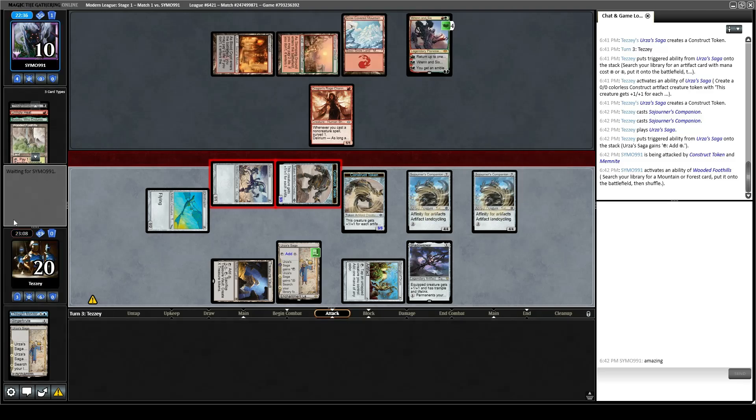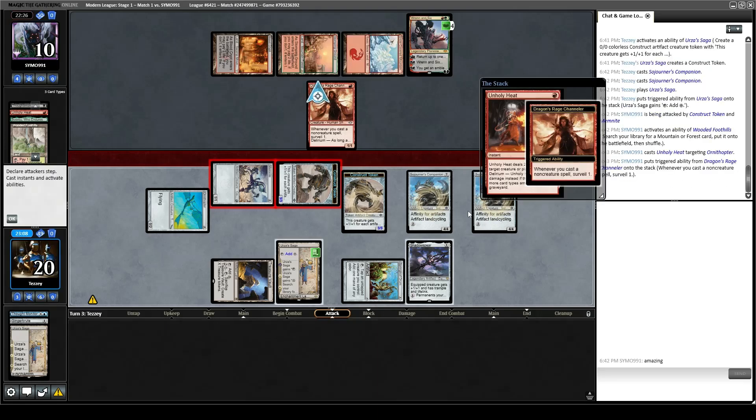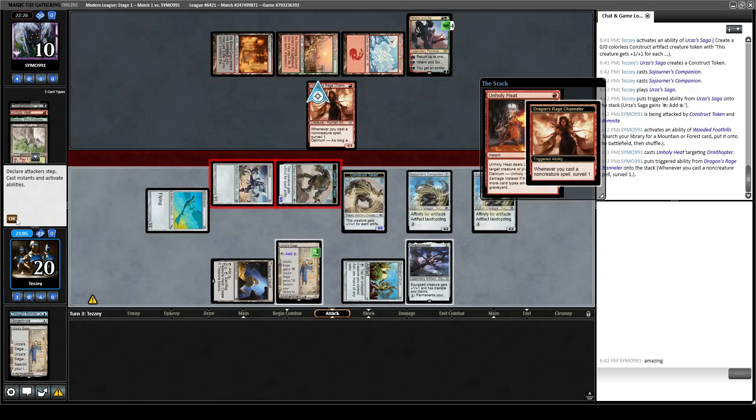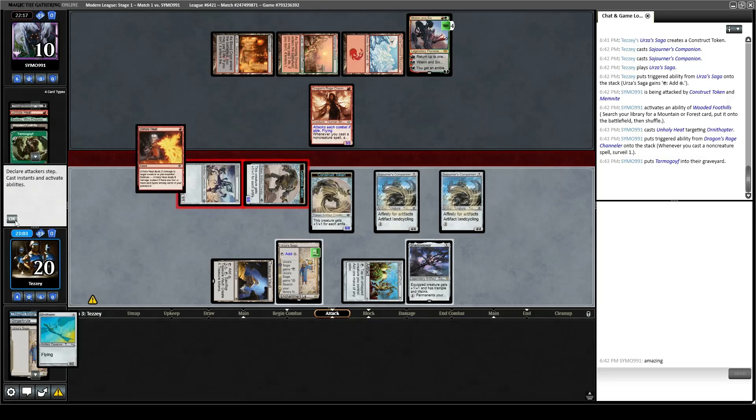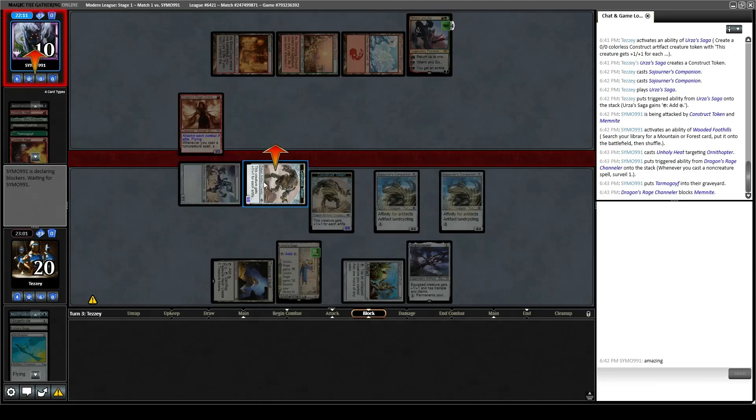Opponent fetches a Snow-Covered Mountain. Unholy Heat hits Ornithopter. Does that turn on DRC? It does — they ditched a Tarmogoyf. They have no cards in hand. So they're going to be able to eat Memnite with DRC, but if they do that they take eight. They go on to two, and literally all of our creatures are lethal.